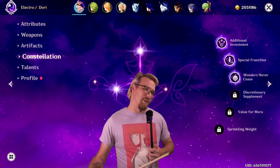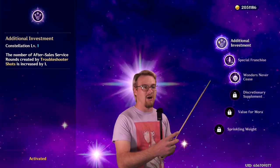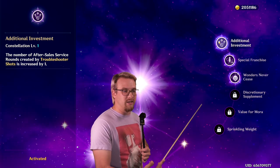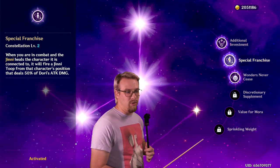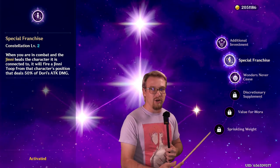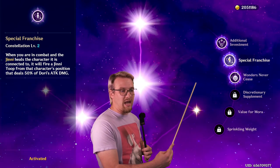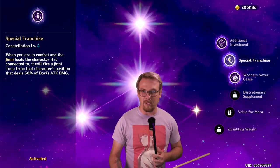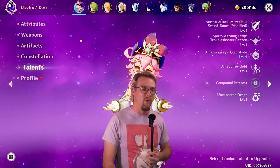I just took some artifacts from some characters. She is C3. The only thing that means is on her C1, her skill is going to have an extra round, which we'll talk about. C2 is that whenever her burst heals one of your characters on the field, it will do a little bit of extra damage. It's not going to change her gameplay that much. And her talents are 1, 1, 4.